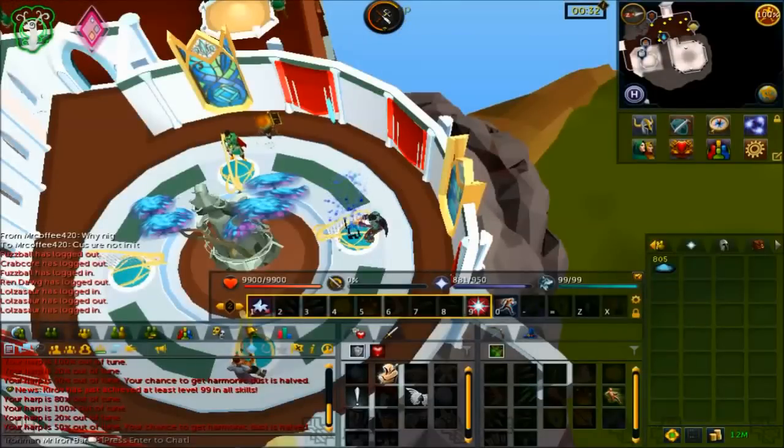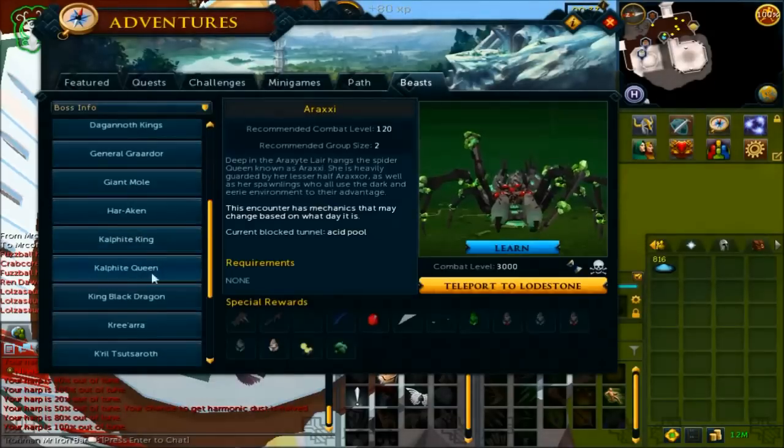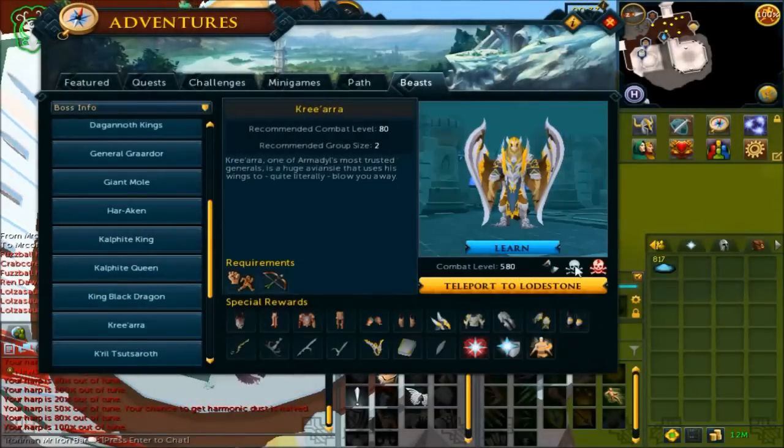Hey guys, welcome to episode 59 of my Iron Man series. Last episode, I got myself the full Armoredale set finally with the completion of the Armoredale helmet drop. I did not show you how many kills it took, so I will do that now. Around 550 kills it took me to get the full Armoredale set — much luckier than the Zammy one where I killed over a thousand to get that final subjugation piece to complete that set. So I'm much luckier at Crete Era than at the other God Wars bosses.